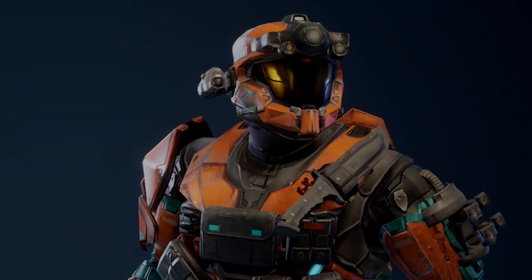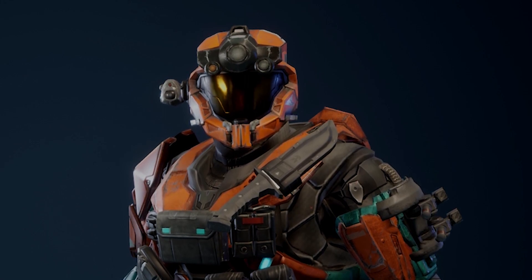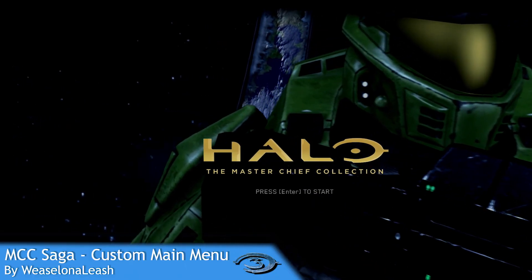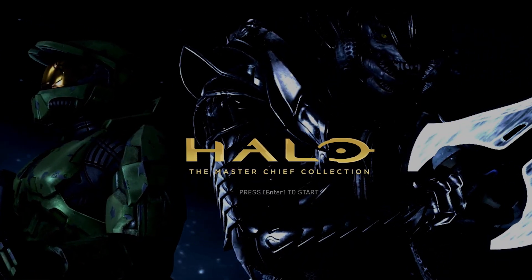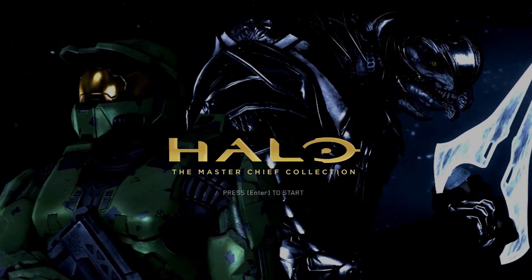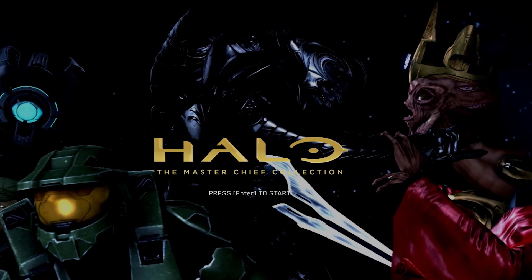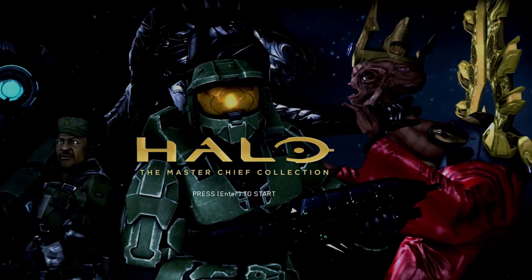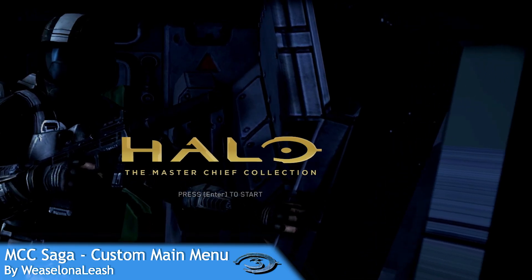Our next mod is one filled with creativity — it's really cool because it's actually custom-made. Let me introduce the MCC Saga Custom Menu. This custom menu is made with Source Filmmaker — I can tell because I've used this program so many times to make thumbnails. Not that there's anything wrong with using Source Filmmaker. Another cool thing is that this clip covers each and every stage of the Chief's journey, and also covers Noble Team and the Rookie. They didn't have to include that, but they did — well done to the author.